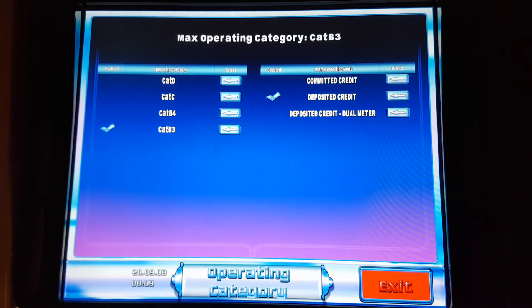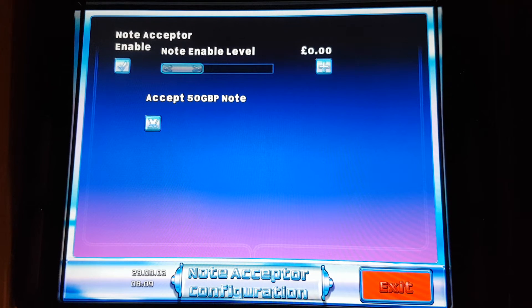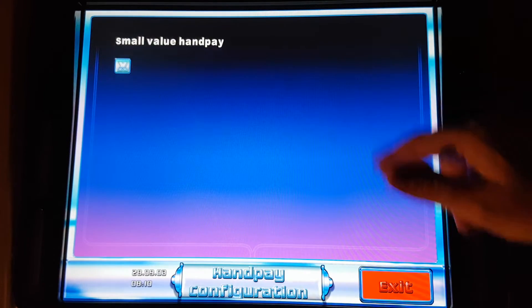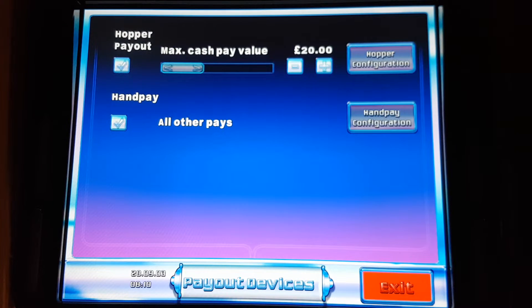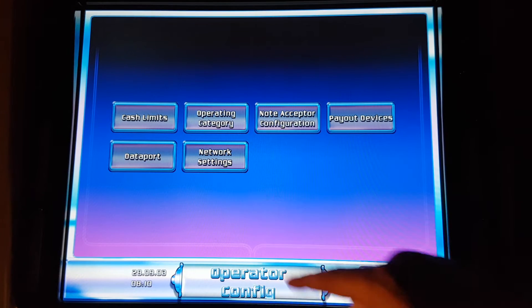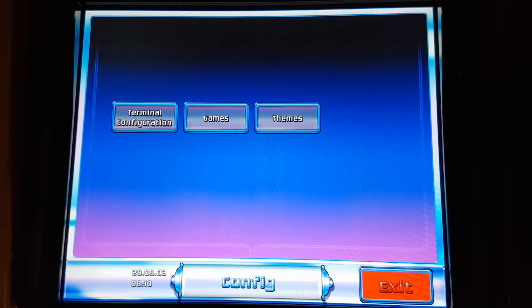So there's your committed bank and your credit. It's on category B3, and there's the deposited credit. There's my note acceptor — it's enabled. Payout is set to 20 pound maximum; all other is hand pay, apart from the small one. Data port is nothing and network is nothing as well.